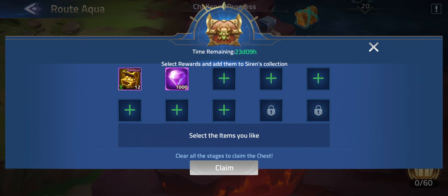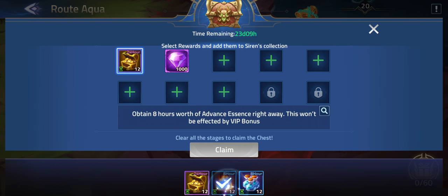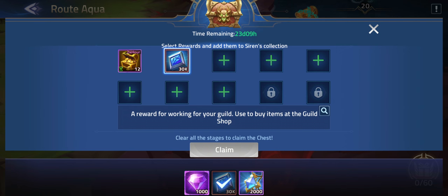In the grand reward, focus on the resources you need most. In most cases it's the advanced essences, but in my case I'm going for gold since I'm buying everything from the market. Mana isn't too necessary, so go for either gold or advanced essences.